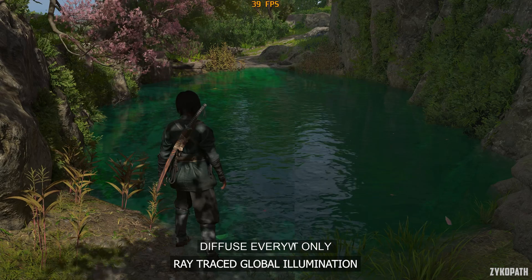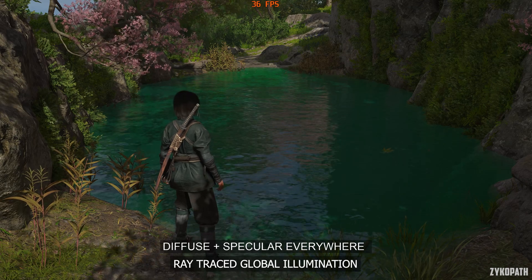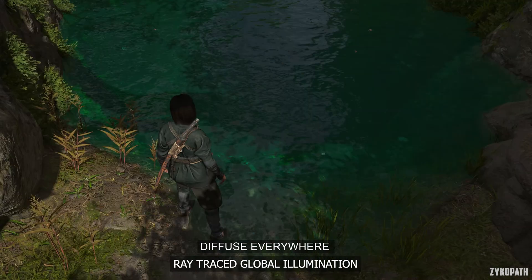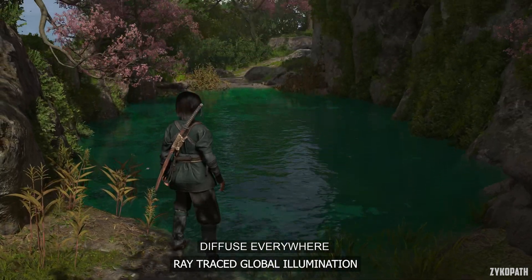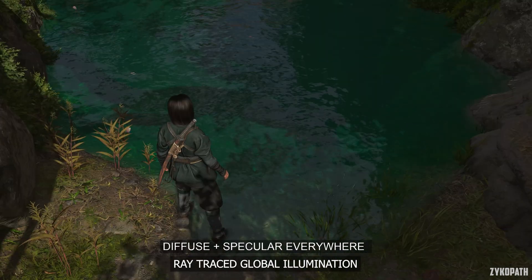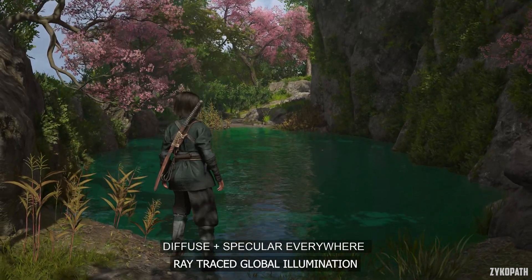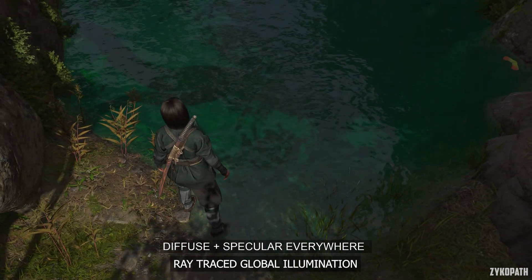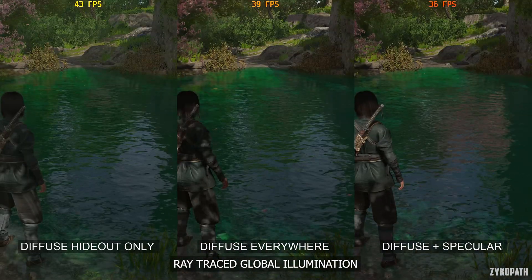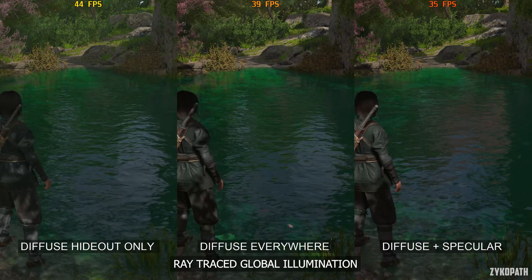The improvements of the specular option can be especially seen on water surfaces, as reflections don't get cut off when their objects are out of frame anymore. As for performance, it obviously has a large impact, but as the game still uses ray tracing on the lowest option, even if only in the hideout area, it further inclines me to recommend enabling ray tracing — more specifically, the diffuse everywhere option — as the optimized setting for the best balance. Only disable it as a last resort if you need the extra performance.